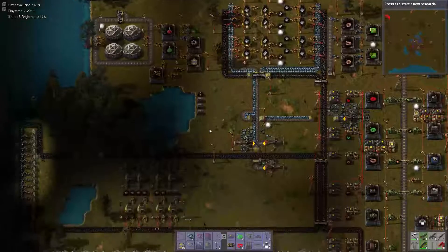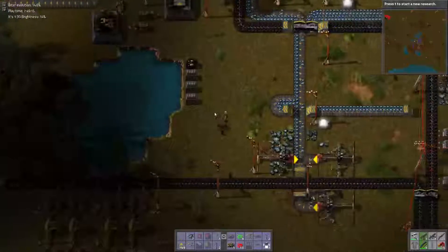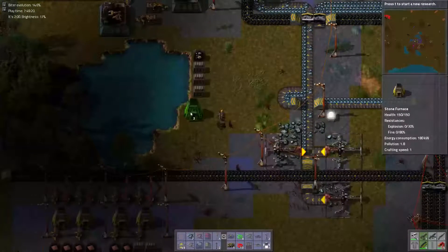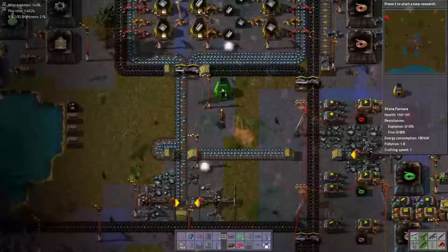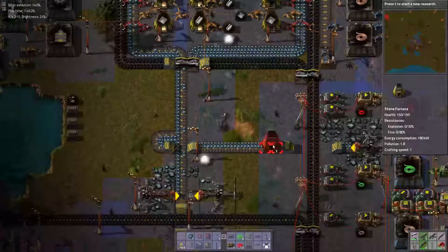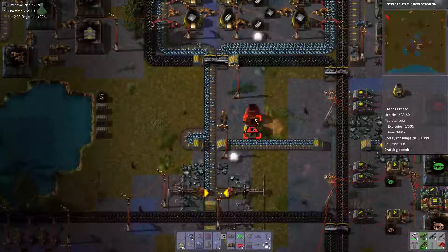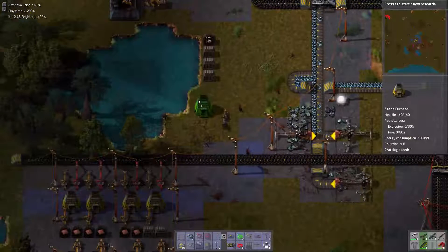What we do need to do, however, is set up some smelting for our stone, because we need more walls. So what I'm just gonna do temporarily, just to make it easy on ourselves, is to set them up over here. We'll just bring power over here for the inserters, but I do have burner inserters, I suppose.